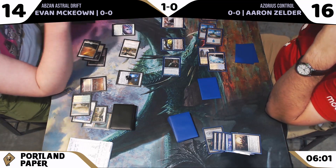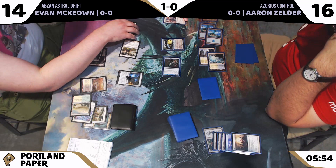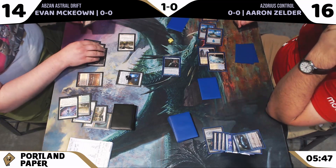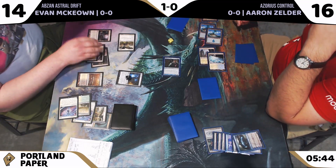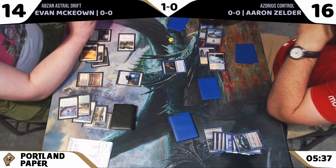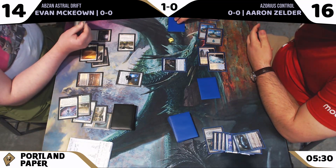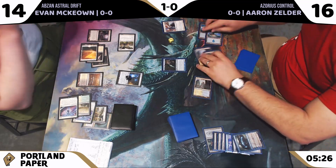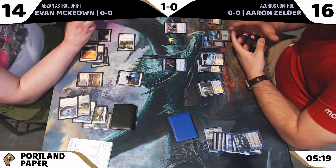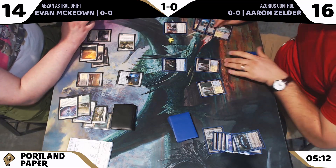We need a Restoration Angel target — it will resolve before blockers. Clearing up the board state: Resto enters and has an ETB trigger that must be put on the stack, ending up targeting Snapcaster. Ultimately we're at the same board state in any case, and the Flickerwisp does take down the Jace. This is a tough matchup to play on a quick clock with so many game actions happening.